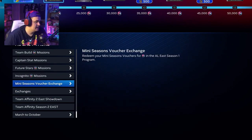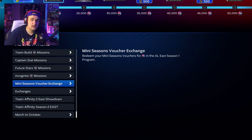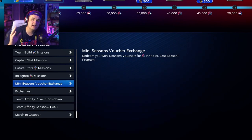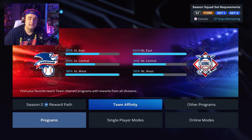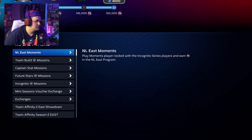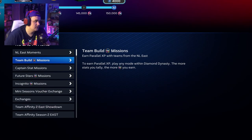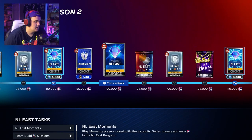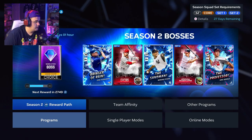How I would complete Team Affinity is: go into your mini seasons, do the showdown, do the conquest. I have a full video on my channel if you want to learn how to complete Team Affinity. The thing I forgot to mention is you also have moments for each division. So my order would be: moments first, then showdown, then conquest — and make sure you're using the cards you're unlocking from the captain and henchman packs as you go.